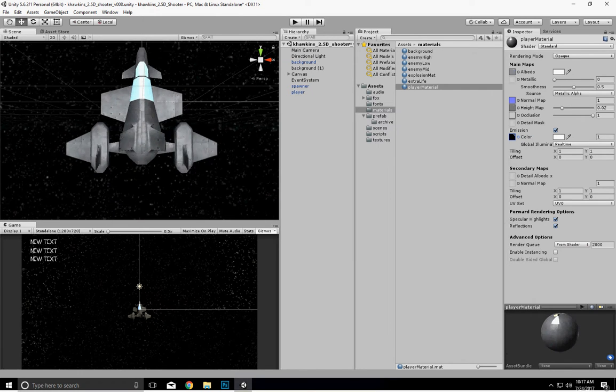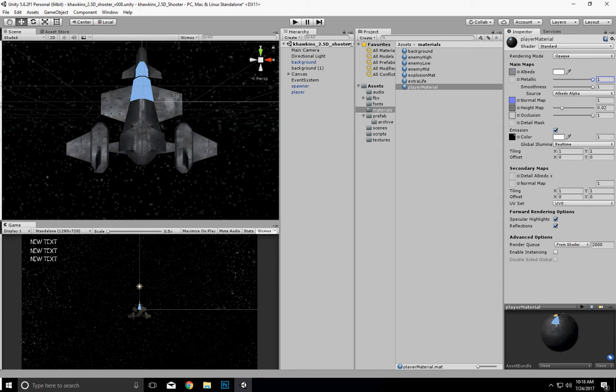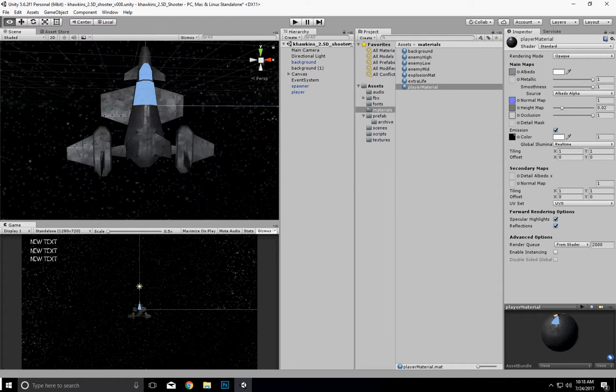As for our metallic, we have metallic alpha and Albedo alpha. What I'm going to do is use the Albedo alpha for that. Then we can make it more or less metallic and adjust the smoothness. All of my textures are PNGs with the exception of the Albedo.